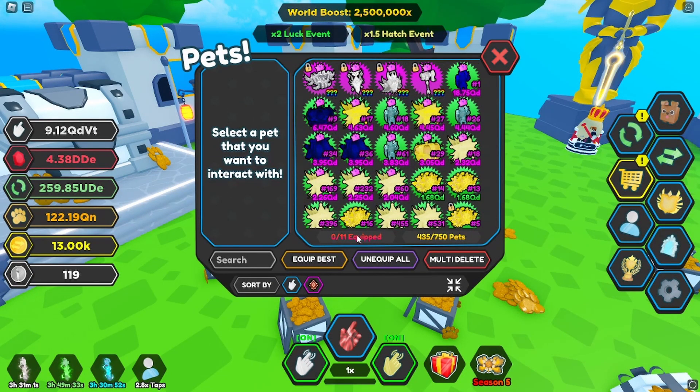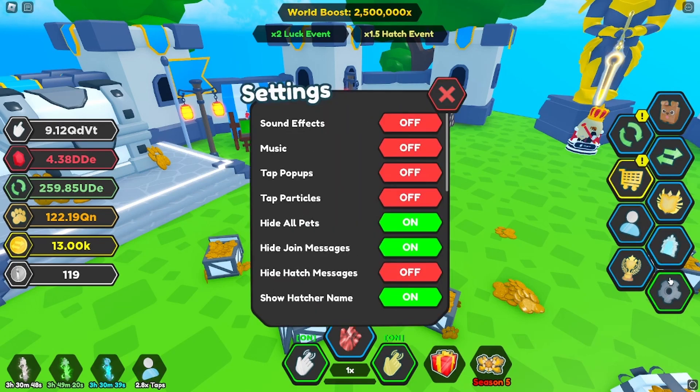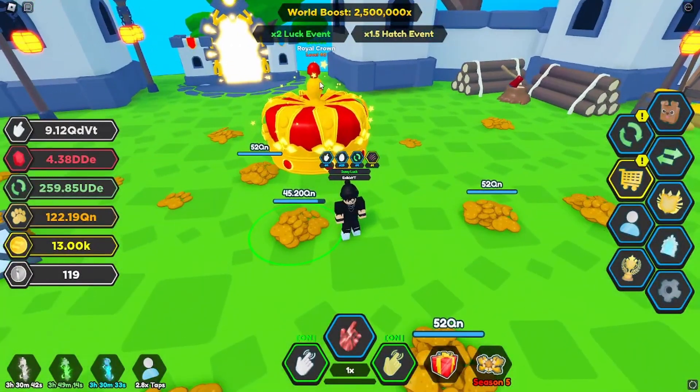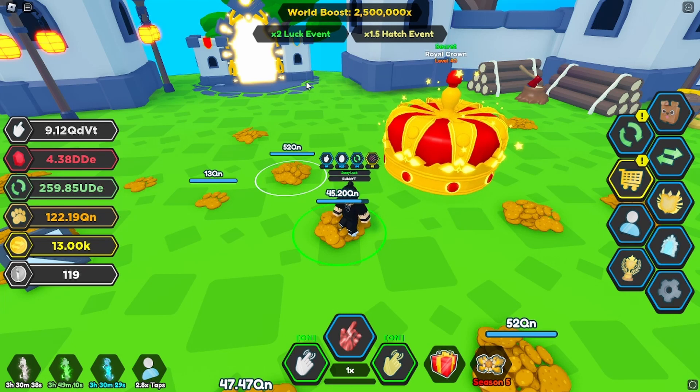Let's go ahead and show you guys the pets that we managed to get. Starting off with the tier one of the medieval egg - we got the Royal Crown. This is a 1 in 10 million chance of getting the secret. Let me put this on and show you guys what it looks like. The Royal Crown - I really like the star effects that it has. I think the secret looks really good for a tier one.